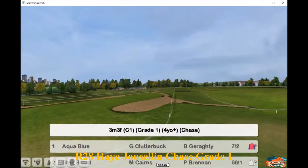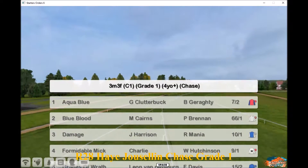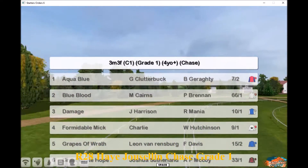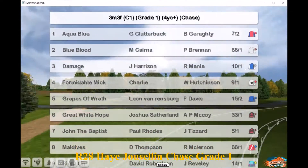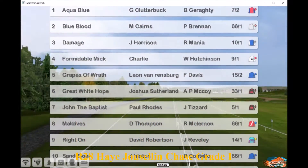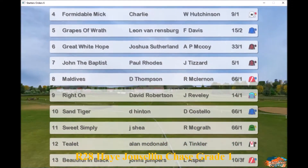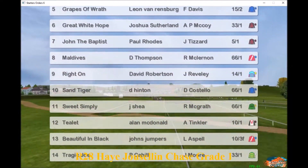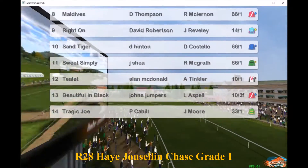The Grade 1 race, the Jocelyn Chase, next from Auteuil over three miles three furlongs. The runners: number one is Aqua Blue, two Blue Blood, three Damage, four Formidable Mick, five Grapes of Wrath, six Great White Hope, seven John the Baptist, eight Maldives, nine Right On, ten Sand Tiger, eleven Sweet Simply, twelve Tulip, thirteen Beautiful in Black, and fourteen Tragic Joe.